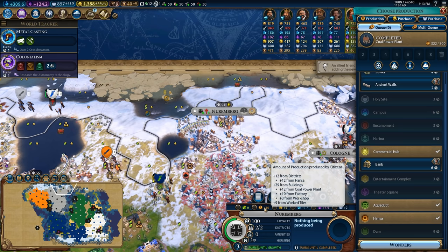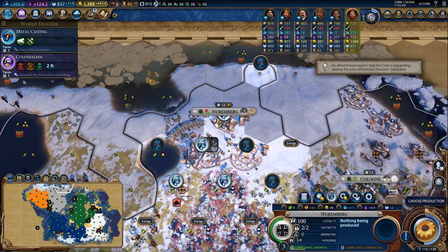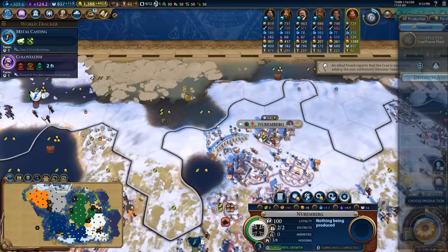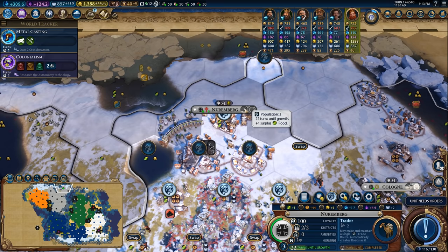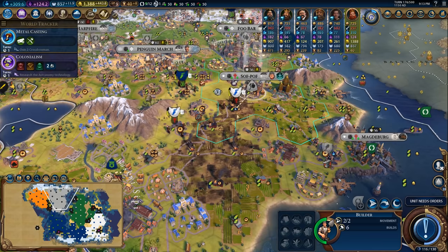Nuremberg has finally finished its coal power plant. This city is also experiencing a really bad growth level at the moment. I would love to put a harbor right there, but the city isn't going to grow without a trade route to feed it, so I'm going to go ahead and build a trade route in here, feed the city with that trade route, and then look for more food. It's going to take 22 turns at the current food level, and that's with the city focusing on food. So we definitely need to get more food into Nuremberg.